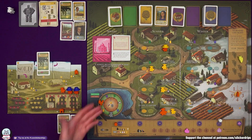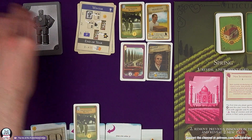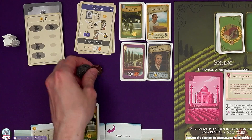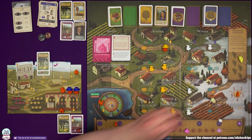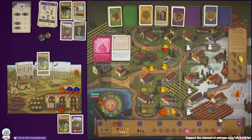Choose fall bonus — I have no money, I'm tempted to get some money. I'm not going to have workers to train. Let's get another field card — another Sauvignon Blanc. I already have one planted and Burrutino's already got one. I took a different fall bonus but didn't actually move my marker.